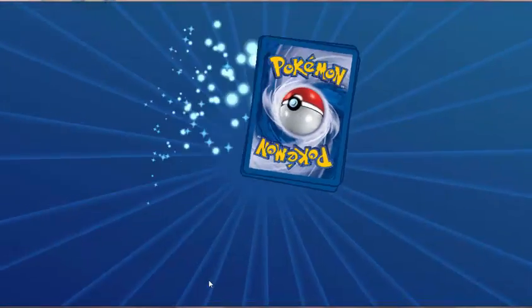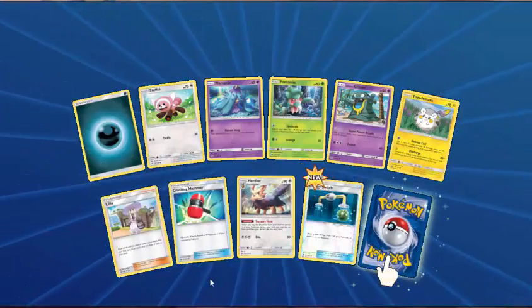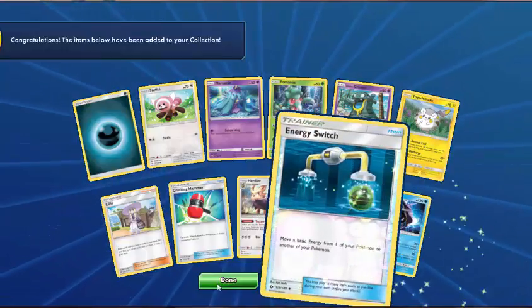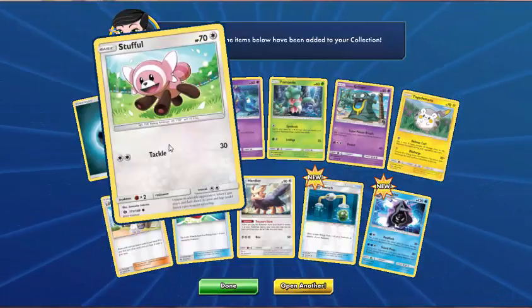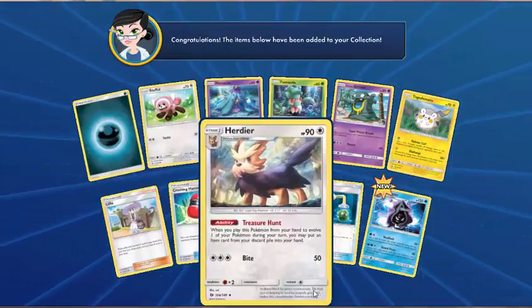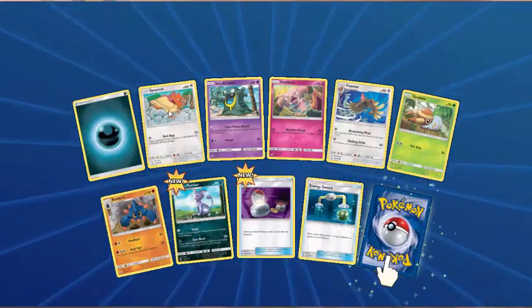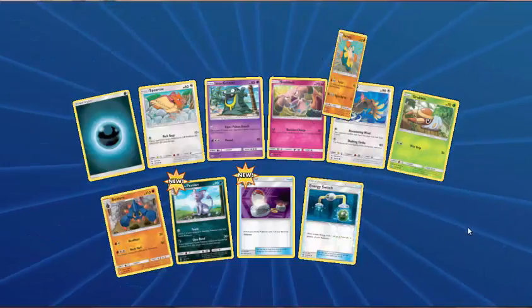Shout out to my friend Garnetto — he seems to love these Stufful cards and I believe has an entire page of them in his trade binder. Go Garnetto! Dark Energy, Spheal, Alolan Grimer, Snubbull, Ferow, Grubbin, Boldore, Alolan Persian, Switch — Reverse Energy Switch. And the rare is Hariyama. Next pack — Fairy Energy, Alolan Meowth, Sandile, Psyduck, Eevee, Pikipek, Illima, Araquanid, Spinda — Reverse Cutiefly. And Decidueye GX.